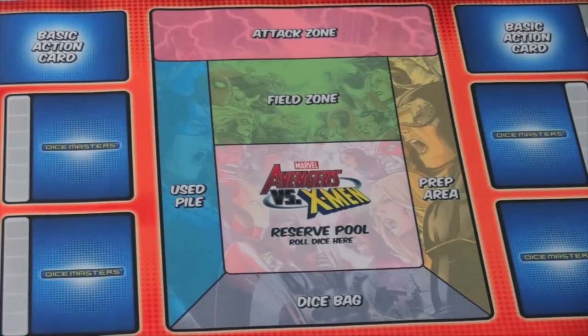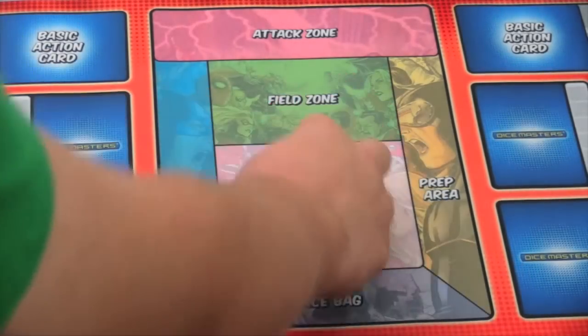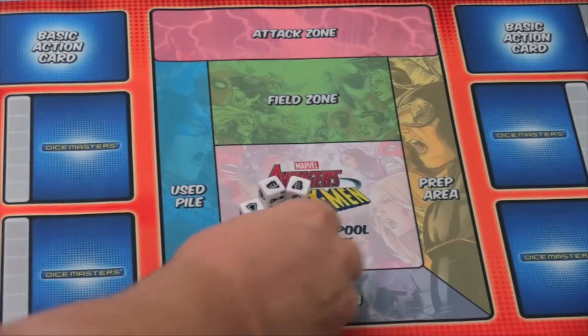This is an Avengers vs. X-Men mat that I'm going to use to show how the dice are played and used. It's the same essential thing as the Dungeons & Dragons one. You do not need one of these mats to play, but it does make it a little easier. On your turn, you'll draw four dice and roll them. You can pick any number of dice and re-roll them.